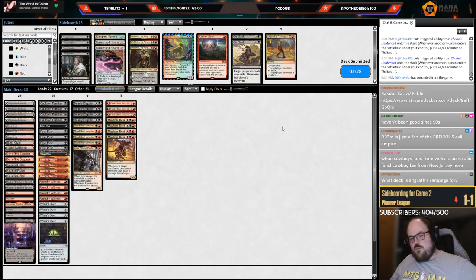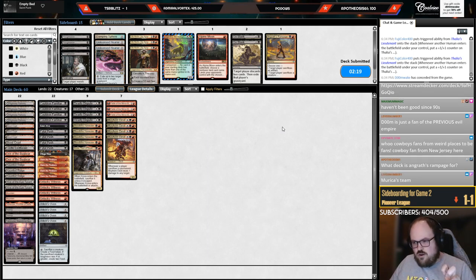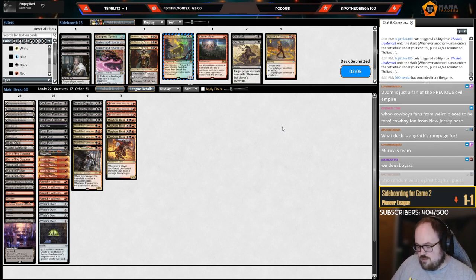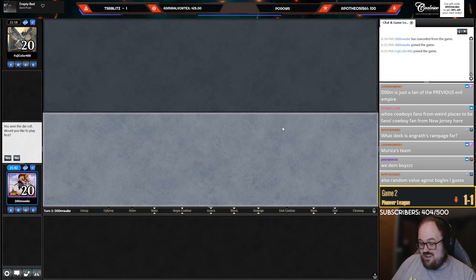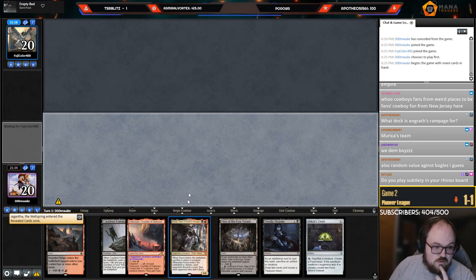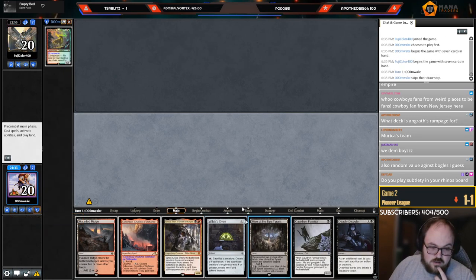Chat asks what Rampage is for — mostly control. Thought about it against Mono Green too: it's kind of an answer to Karn but they'll likely have Kiora to block. In games where they don't have Kiora, Karn is the most important card so Rampage is probably right to bring in. Also good against Azorius Control because of Wandering Emperor and Teferi. This matchup is pretty easy as long as you don't get horribly unlucky like game one.